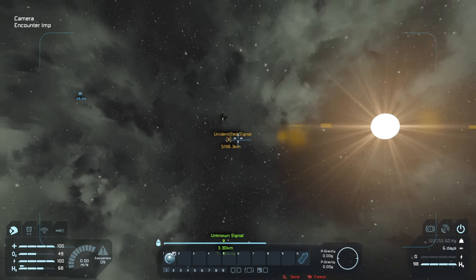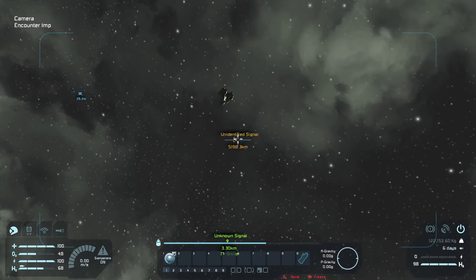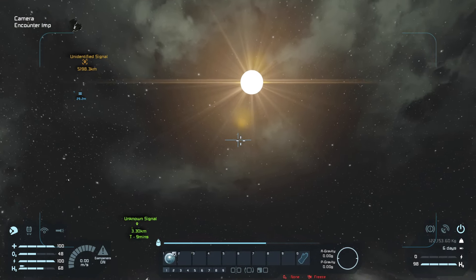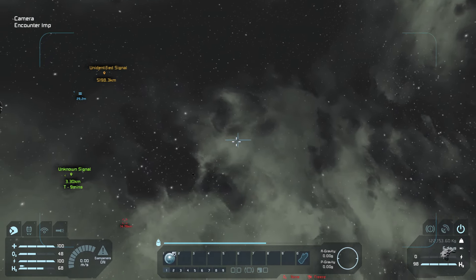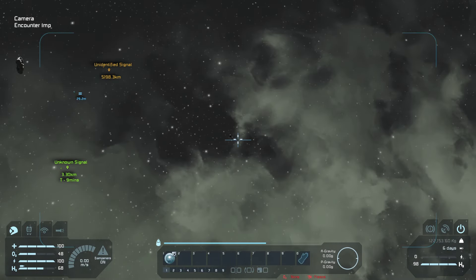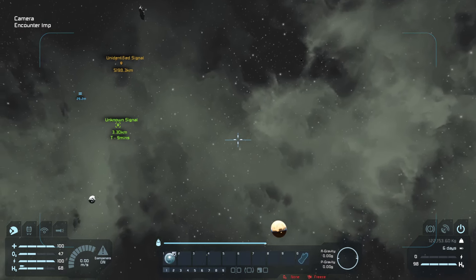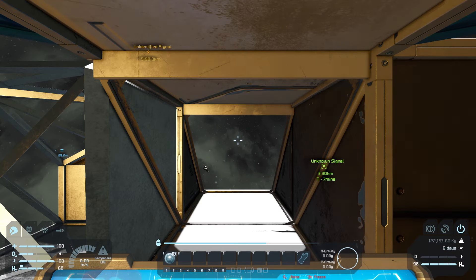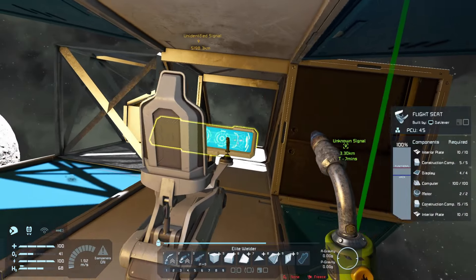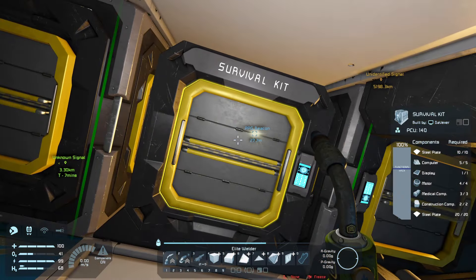I should have set a GPS pointer so I'd know exactly where it was going. That's going to be fun. There's a contact piece here but I don't have enough weapon readiness to deal with that. There's another melee right there. How am I going to find my ship? I have no idea. Okay, so there's one way to do this — store my stuff.